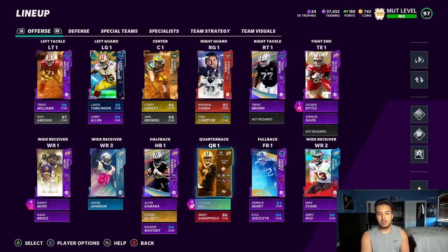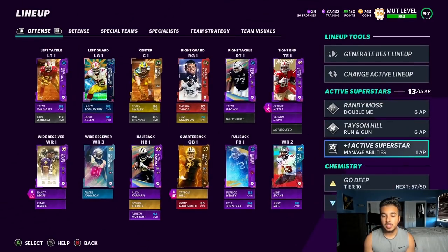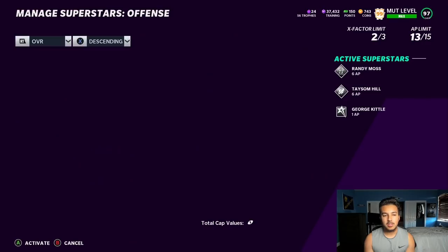Besides that, we're going to be testing out golden ticket Taysom Hill for the first time ever. Here's the team — let me maximize my AP real quickly. I don't know what I want to use, whether it be two edge protectors or one, post up, one mid in elite.